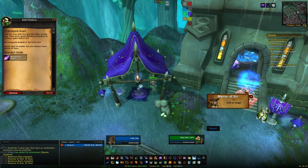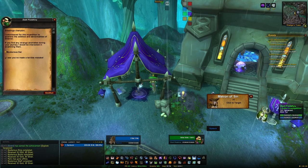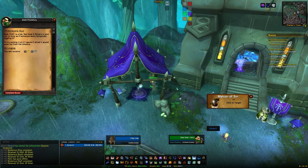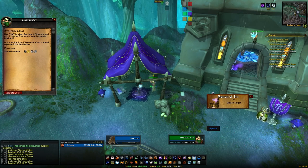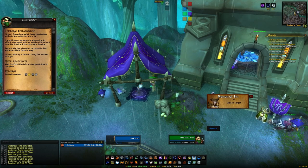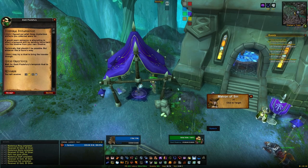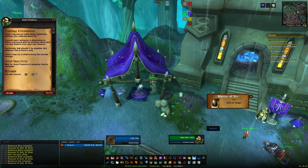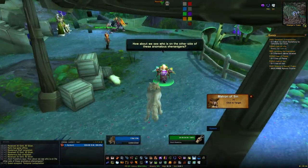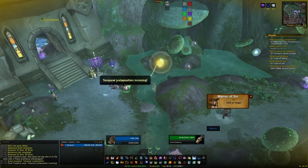Head there, hand in all four quests and it'll basically hint towards someone sending things through time. We already know who it is — it's Vargoth, he's sending things through time, trying to do the impossible. Once you hand in all four quests you'll get a bonus quest to find out who is messing with time. Accept that, follow the gnome over to the side and he'll basically summon Vargoth.